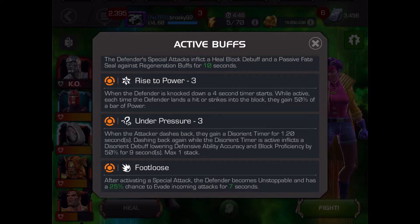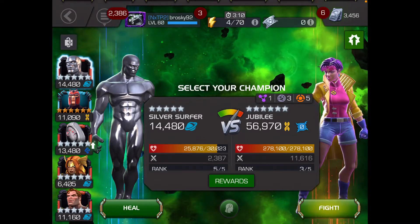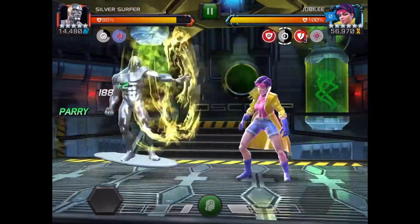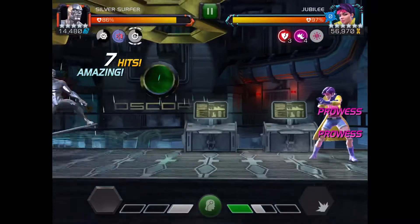Every time you knock her down, a four-second timer goes up, and every time she hits your block, she'll gain 50% of a bar of power. This actually works with every hit that makes contact, even if you aren't blocking. So if you let her hit you multiple times in the block, she'll gain a lot of power. And if you just parry the one time, she'll gain half a bar.